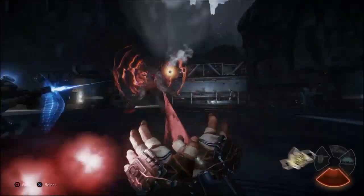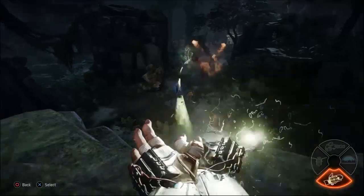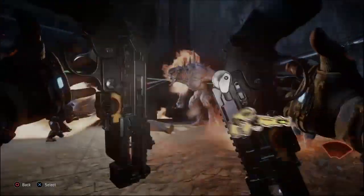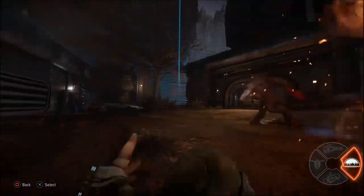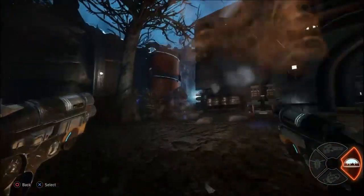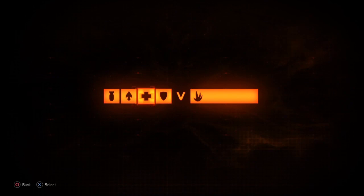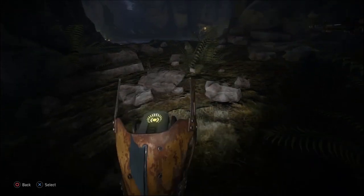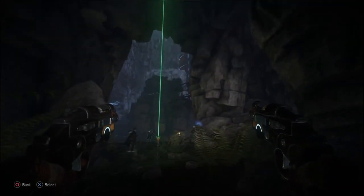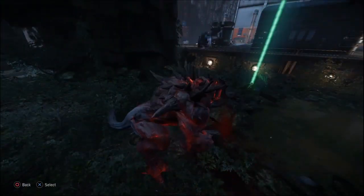For example, say there's a rock or a tree — something small the monster can go around or jump on top of to cut you off. You jump up there and put the orb down; all of a sudden the monster is slower inside the orb, giving you more survivability. You can run around the rock while the monster is slowed, staying on the opposite side. Against Kraken specifically, being in the orb could drain his stamina trying to keep up and reach the medic.